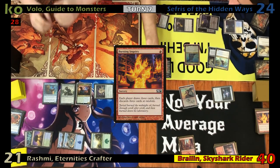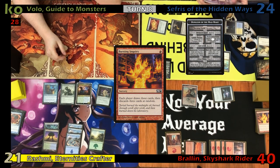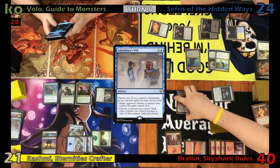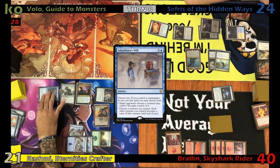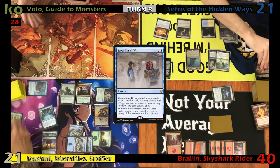Foil then realizes he missed his dungeon triggers, so he ventures into the Mad Mage's dungeon more times than he should. Justin plays another Island, then casts Sakashima's Will, revealing a card and putting it into his hand. He then chooses to copy Fog's commander and goes to combat, swinging the Forager at Foil for three. He returns the Preordain to his hand with the Forager trigger and passes.